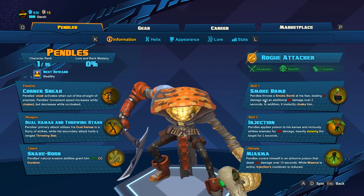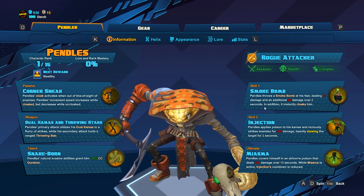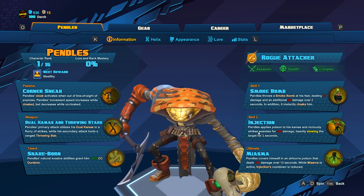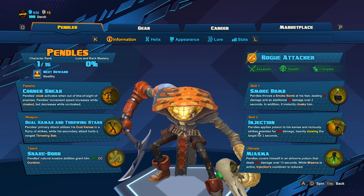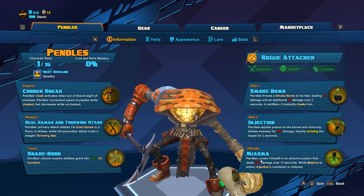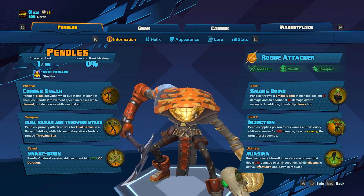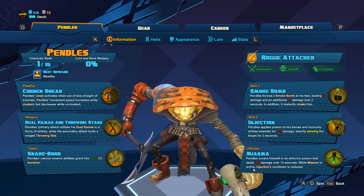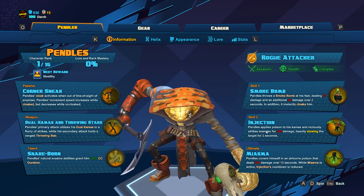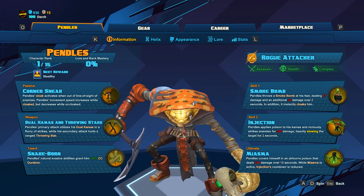Then we have Smoke Bomb, where he throws a smoke bomb at his feet dealing some damage and some DoT damage, and it instantly cloaks him. We have Injection, which deals 200 damage on an enemy, heavily slowing them for 2 seconds. His ultimate covers himself in an airborne poison that does 240 damage over 10 seconds while active. His Injection is on a cooldown, and I'm assuming he's got pretty quick cooldowns on at least these two — we'll see.